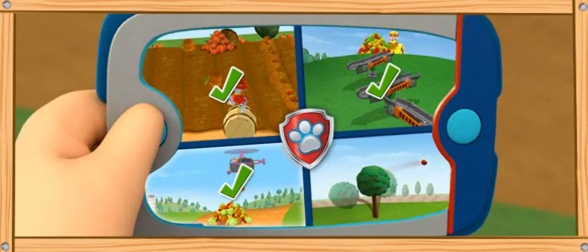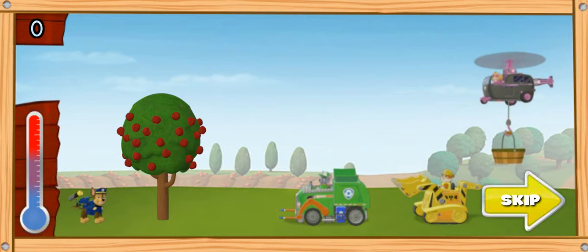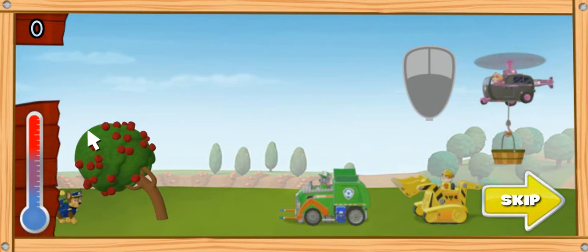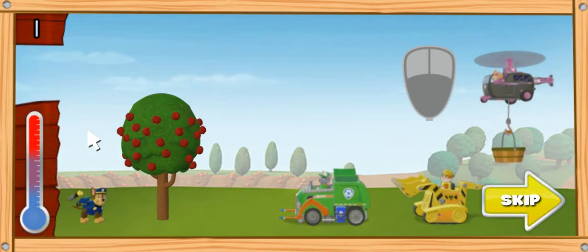We've got to hurry and get these apples to the barn, fast! Chase, let's launch them from the tree into the other pups' vehicles! To launch the apples, click on the apple tree, move the mouse left and right to aim, then click to launch the apple! We need to hurry before the snowstorm comes! Watch the thermometer — when it gets to the bottom, it means the crops will freeze! Help Chase keep launching apples until the thermometer reaches the bottom!